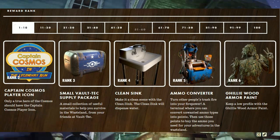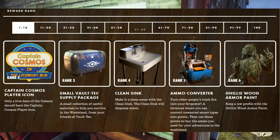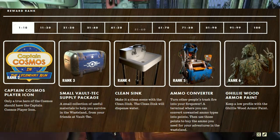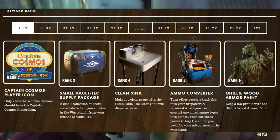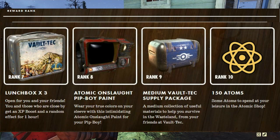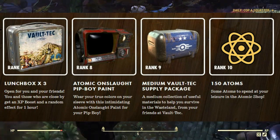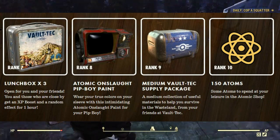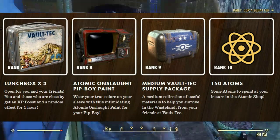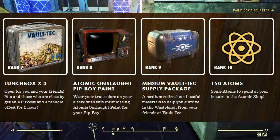At rank 5 we got the ammo converter, a much anticipated item for your camp. It's a terminal which you can convert unwanted ammo types into points and then use those points to buy whatever ammo you want. At rank 6 we got the Ghillie wood armor paint. At rank 7 we have lunchboxes — open these up and you and nearby friends will get an XP booster and some random effects for an hour. At rank 8, the Atomic Onslaught Pip-Boy paint. At rank 9, more Vault-Tec supply packages. At rank 10, 150 atoms for the Atomic Shop.